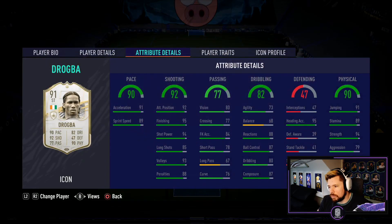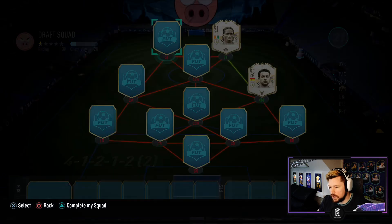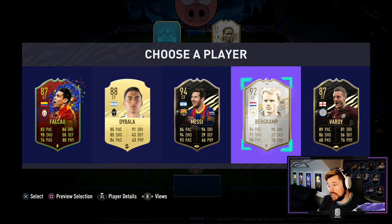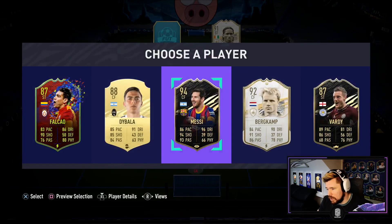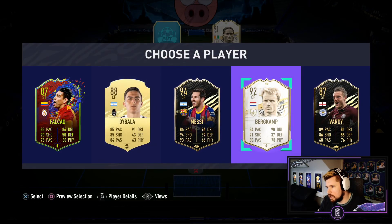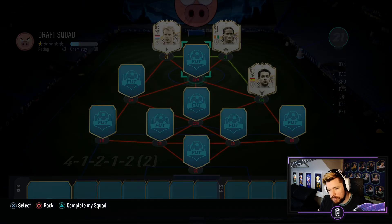I haven't used Dropper yet this year — looks like it'd be right up my street. Come on, give me another icon. Oh my god, it did give me an icon! It also gave me 94 Messi and 92 Dennis Bergkamp, which we could take and use at CAM if we needed to. I'm going to take that Bergkamp — three icons deep after the first three picks, not bad!